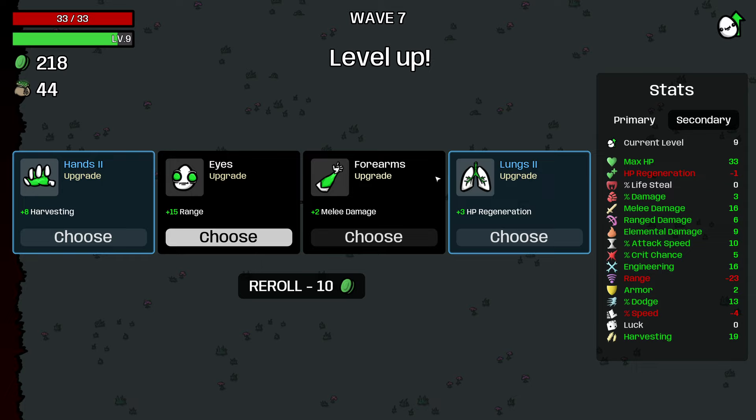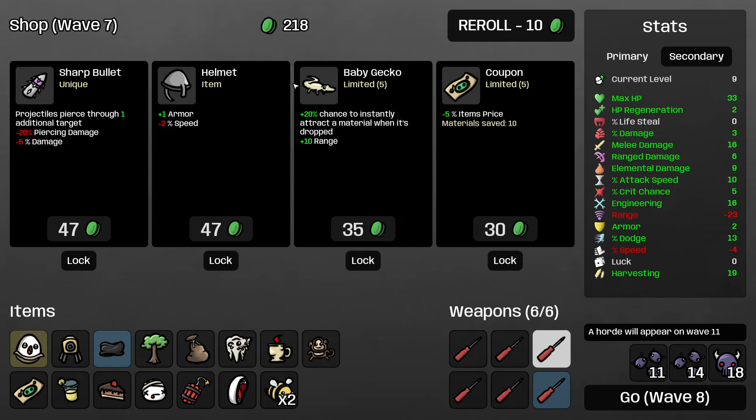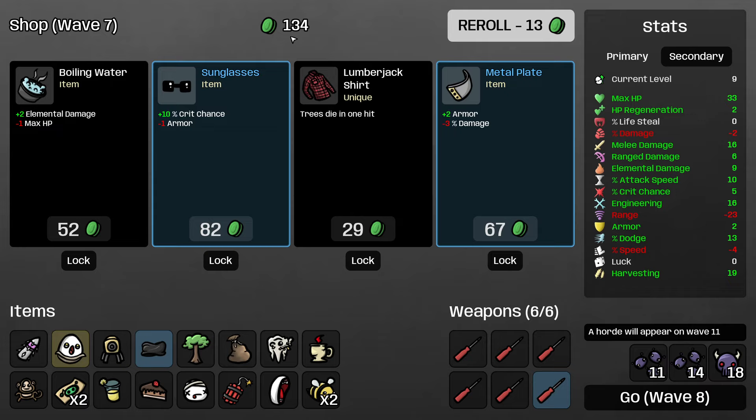I probably do want to start building some range when I get some. At this point I'm not going to worry about harvesting — I just want to start building defensive stats. I think on a character like this, we just need to get strong early. I'll grab the coupon and sharp bullet — extra piercing is really nice on turrets. I'm not going to buy the helmet because I need to increase my speed. I'll buy the lumberjack shirt — we're hoping for pocket factory later on — and the metal plate.